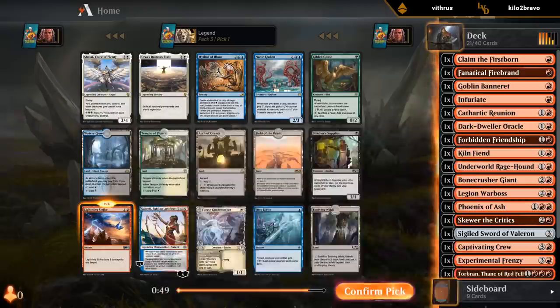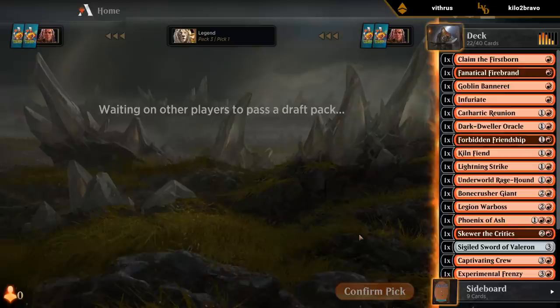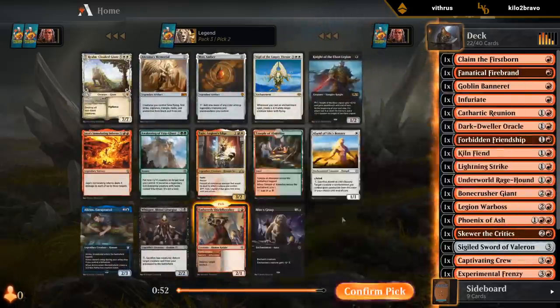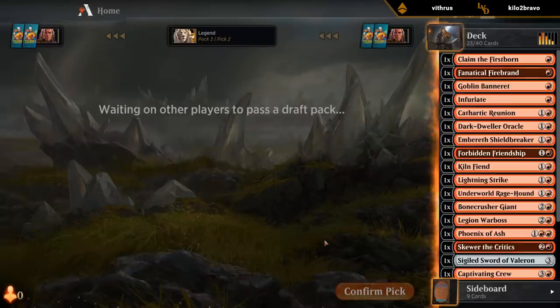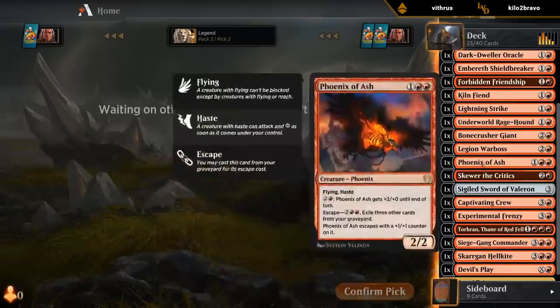Still hoping for a card like Anax, Ambercleave, Rekindling Phoenix, Goblin Chainwhirler. Probably take Shieldbreaker — it's not an exciting 2-drop but it does have some utility. Immolating Inferno is going to be difficult to pull off since we have very few legendary creatures — Torbran might be the only one.